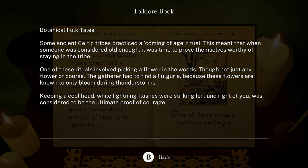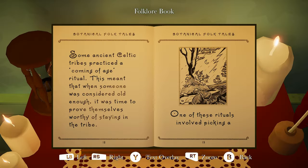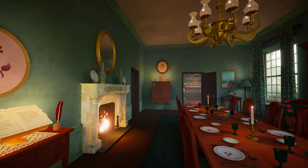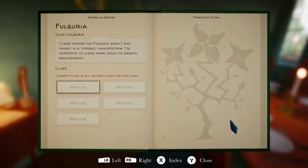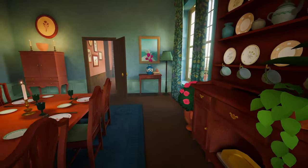'Some ancient Celtic tribes practiced a coming-of-age ritual. One of these rituals involved picking a flower in the woods — not just any flower, the gatherer had to find a fulgaria, because these flowers are known to only bloom during thunderstorms. Keeping a cool head while lightning flashes were striking left and right of you was considered to be the ultimate proof of courage.' Okay, so that's the flower we were looking at. Folklore book. I think that's one of them. Go keep looking around. Still haven't gone upstairs too.